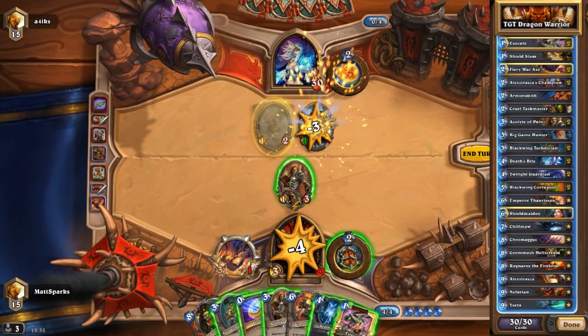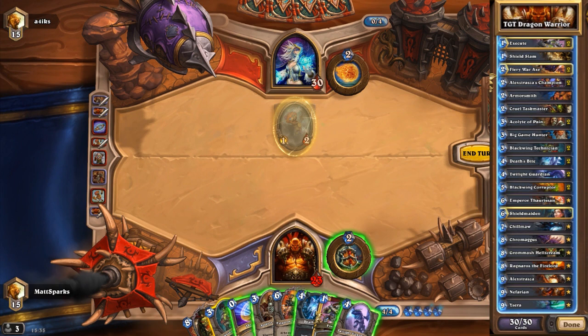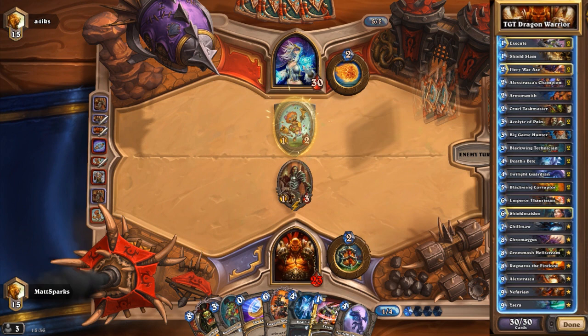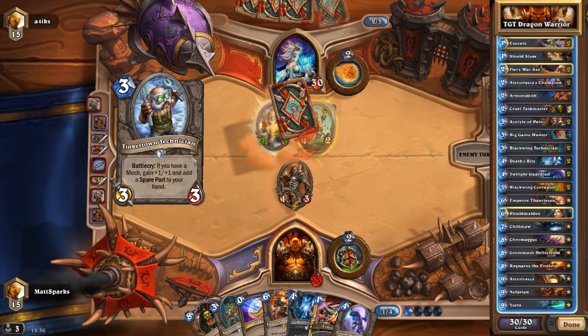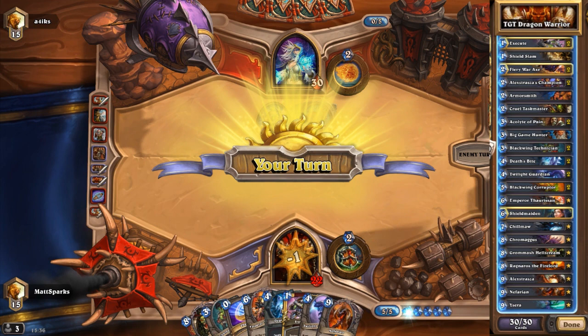So let's take a look at what's in the deck. We start off with a couple of Executes, because you need those for getting rid of big stuff and stuff that gets in the way. We've only got one Shield Slam, which is kind of annoying. I kind of like to have two Shield Slams, but that's probably just the Control Warrior in me. We have two Fiery War Axe — nicknamed the Fiery Win Axe. I don't think you can really have a complete Warrior deck without having Fiery War Axe in there.